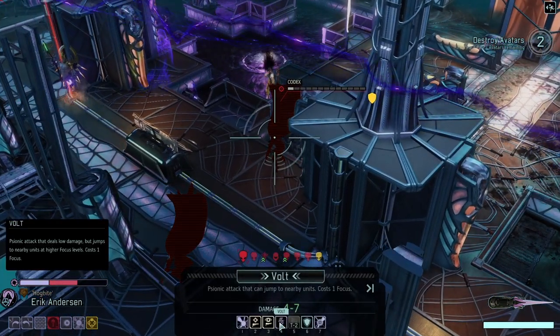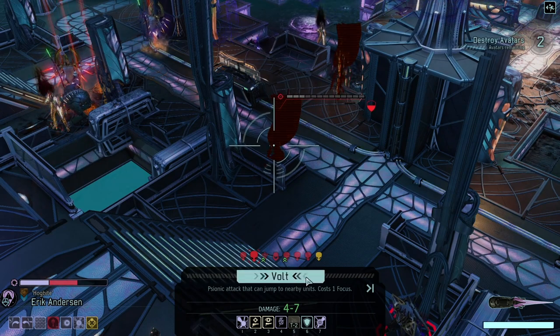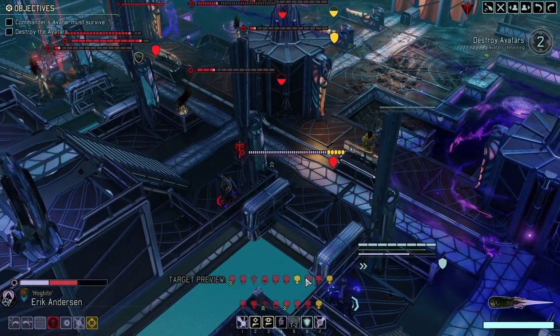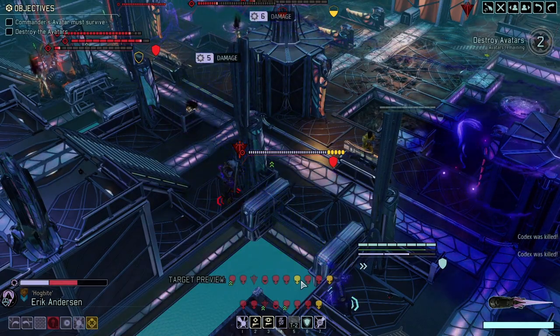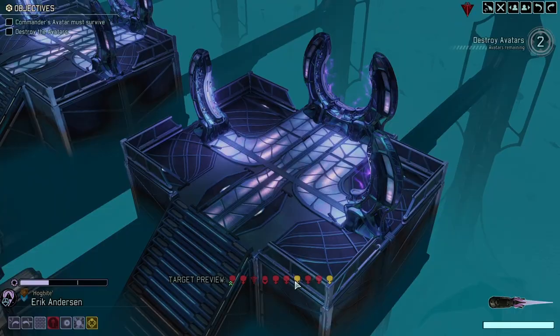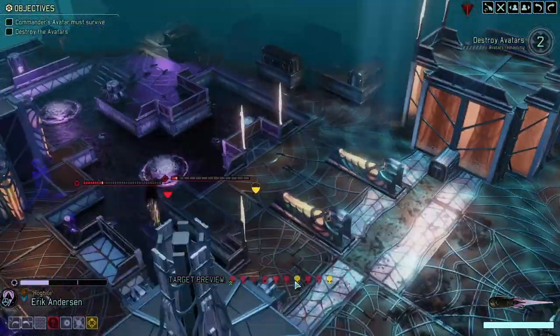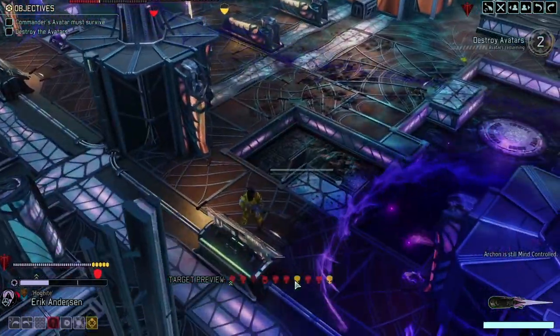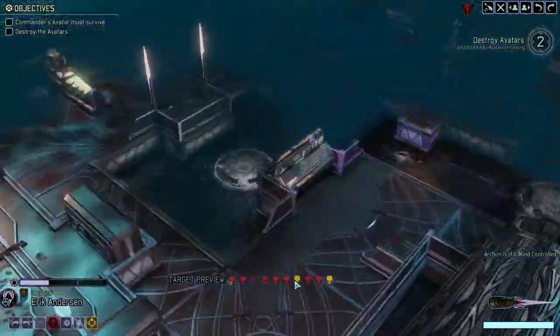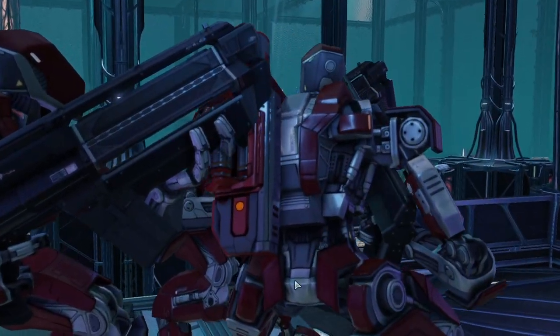Lesson learned on my side: if you can't kill the Codices and don't have a flashbang to deal with them, you might want to just ignore them for now. So that ended the turn. So far I was confident. But boy oh boy, I didn't know what I was in for at this point — I felt everything was going so well.